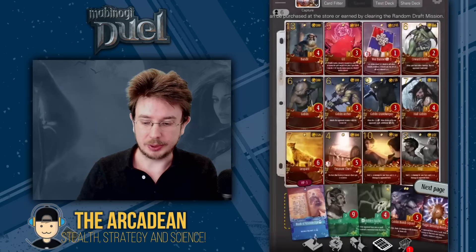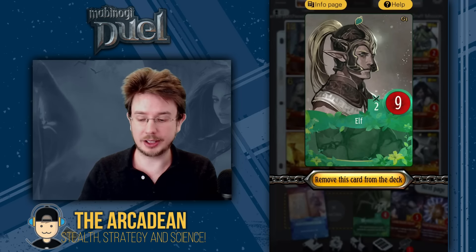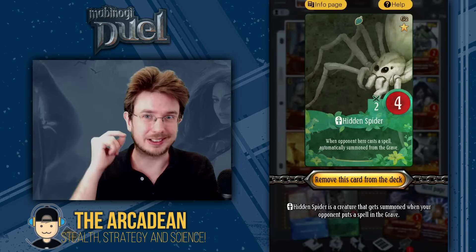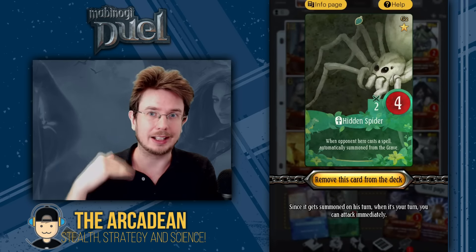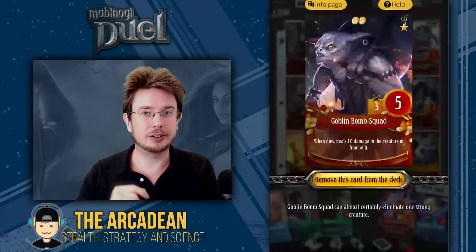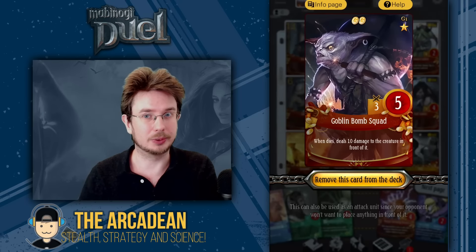Next up we have Elf — this guy's just here to act as early game defense just in case we need it. Again, some of the aggro decks it can be very very useful. Next is Hidden Spider. Our opponent is going to be trying to get rid of our BlazBlue cards by using spells rather than creatures for the most part, so Hidden Spider allows us to trade the creatures. Next up we have Goblin Bomb Squad — again here for defensive purposes, very useful if your opponent starts bringing out things before you can start bringing BlazBlue cards.